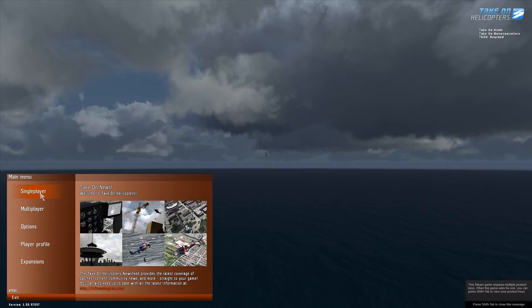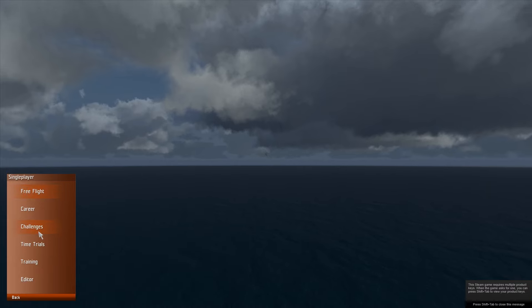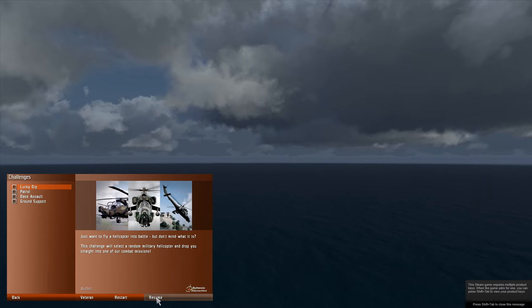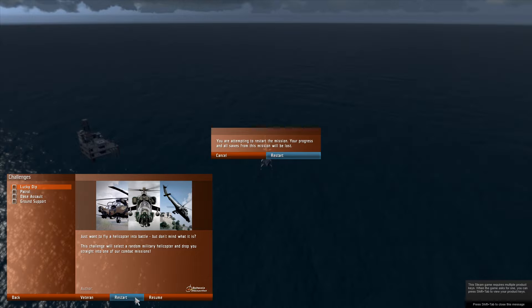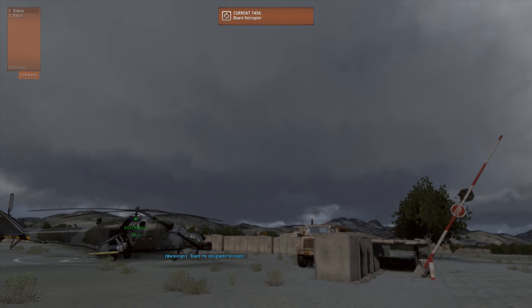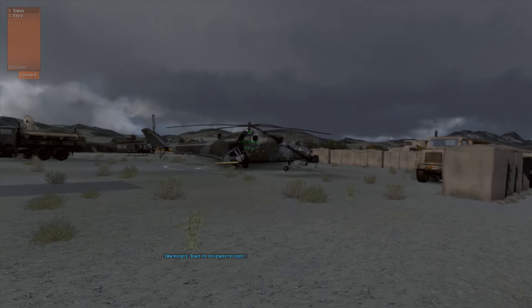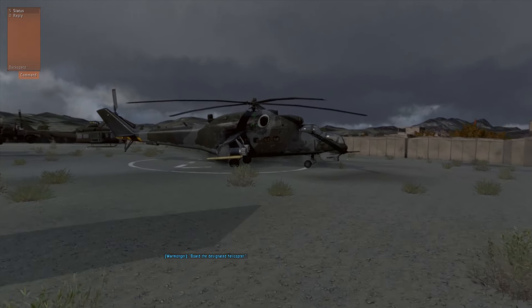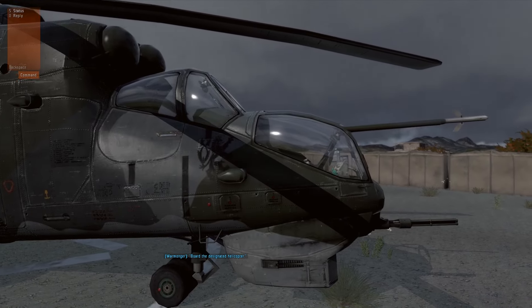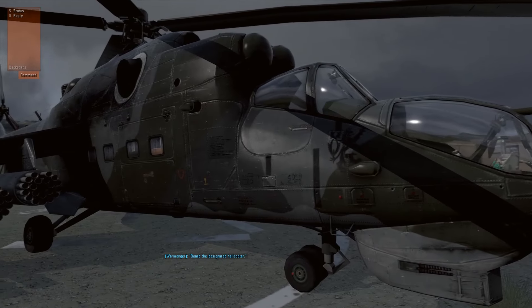Now we look at the single player option again. We'll click on Challenges, click on Take On Hinds, click Open, and we're going to go for the lucky dip. Let's click on that and restart. Click on Restart and we'll shortly be flying the Hind. Here we are and now we've got to board the helicopter - let's run over to it. There's that awesome helicopter - well modeled, isn't it? That's the Hind.